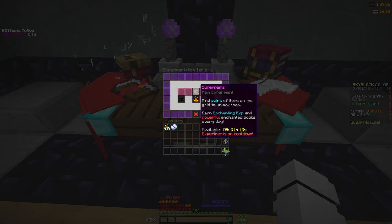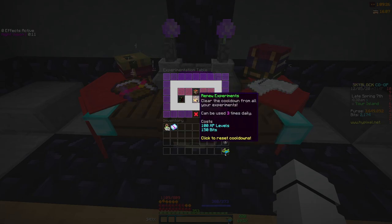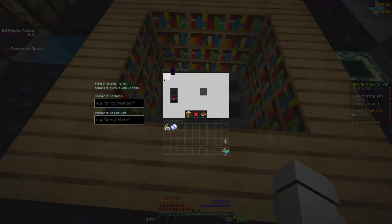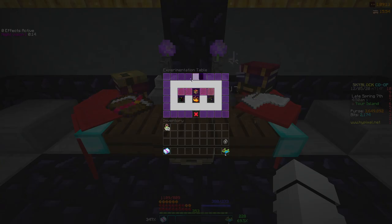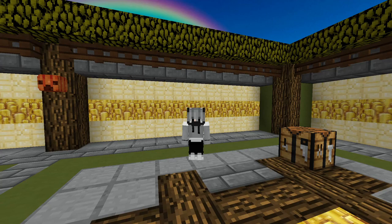If you don't want to spend the bits and XP levels, the experiment renews every 19.5 hours. I highly recommend doing this every single day — get on every 19.5 hours and do it. As shown previously, there's also the enchantment table where you can enchant and disenchant items with a cap of 500,000 exp per day, but the experimentation table is where the real money is. There's no reason not to do it every day.